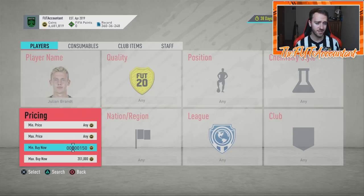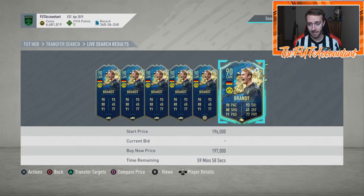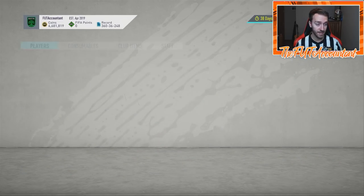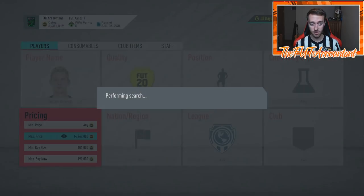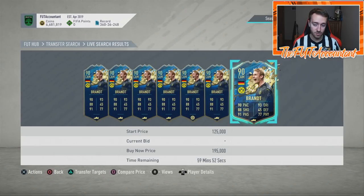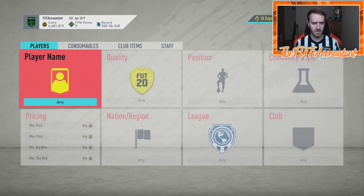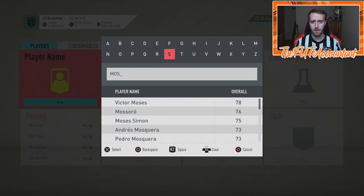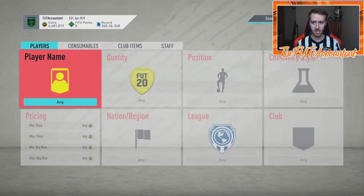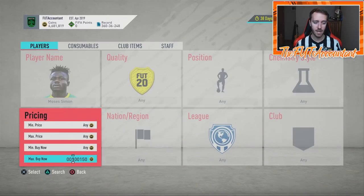If the SBC does come out today on Tuesday, if you see more panic selling in the morning, that would tell me somebody has an inside hint or a leak that the SBC is actually coming. Keep an eye out for that. When we see the guaranteed TOTS SBC, that's going to be our buy time for a lot of these cards. If you see five to ten percent drops — which is probably the most you'd see on these types of cards — remember which ones are hyped up. This Brandt card has gotten multiple very positive reviews; he was 185 last night and jumped up to 200k. A lot of people think he's underpriced.